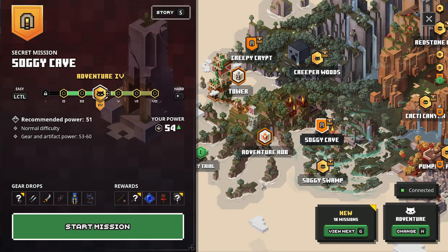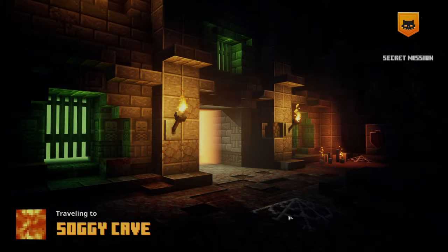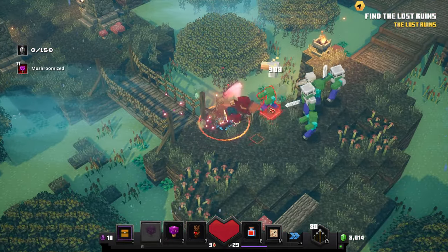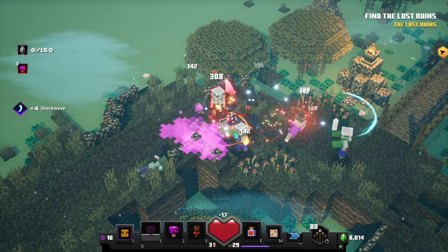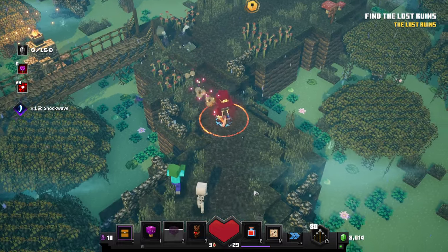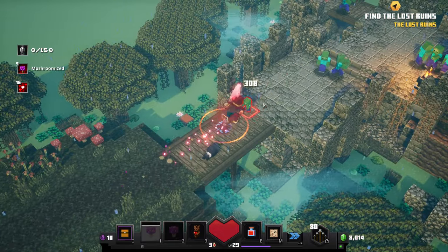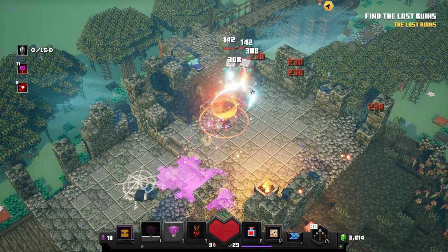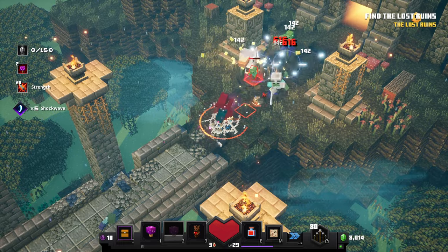I think I can get to power level 55 right now. Let's do one more run and then call it a day for this episode. Going back through Soggy Cave again - the setup looks good, we also have healing if we need it. We're actually in a really good spot right now with this loadout.